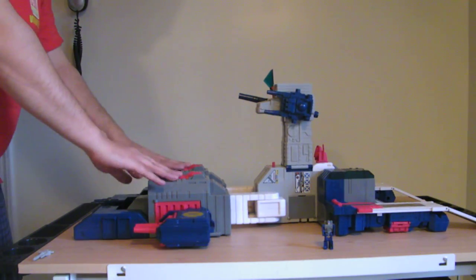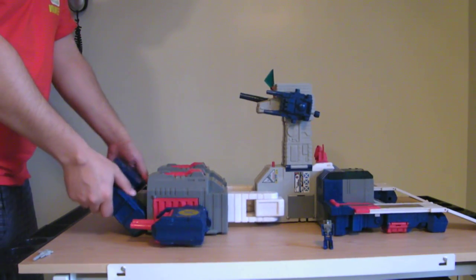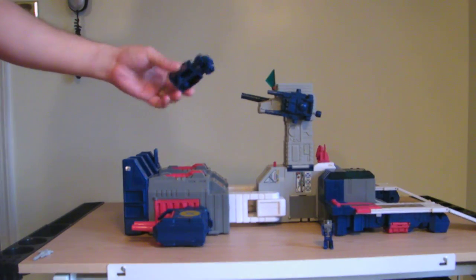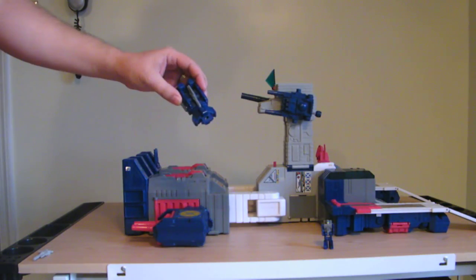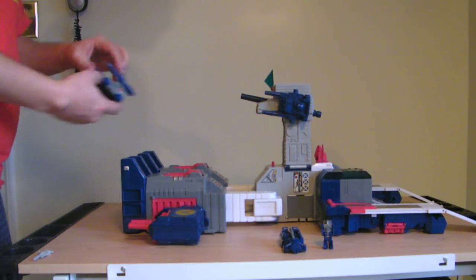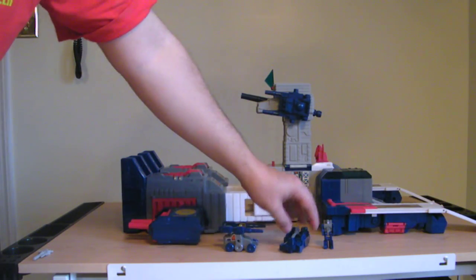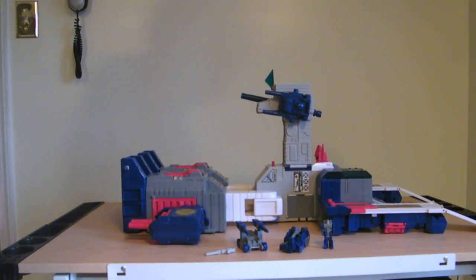One of his other big modes is, of course, city mode. To get to that, I'm going to put the feet up. I do have his little vehicles in there — this is Grommet, he's a little tank, I've got his pistol in there as a cannon. And then Gasket, another little wheeled armored vehicle. They can store as feet, as the box art shows. They're two little vehicles that come along with him, and this is a gun for Cerebros, which we'll get to in a minute.